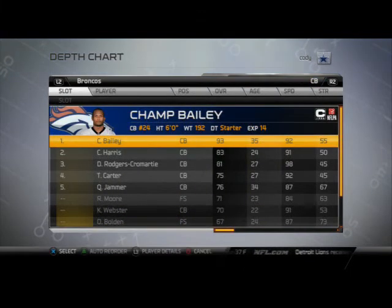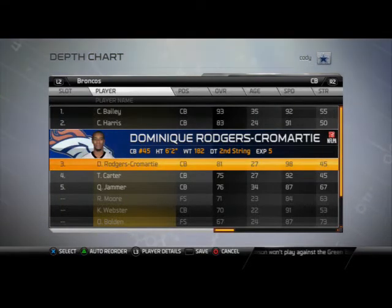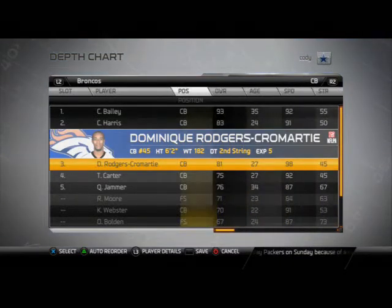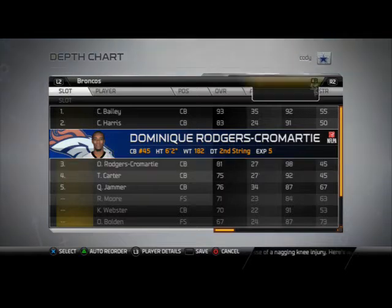Cornerbacks — there are three of them. I put Champ Bailey and Chris Harris on the outside, and I put DRC in the slot because of his speed and athleticism. If they have a good slot receiver, he can keep up with them. Also for our pressure off the sugar 3DB fire play, he's a blitzing hot off that left edge.